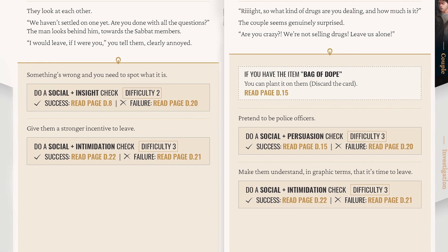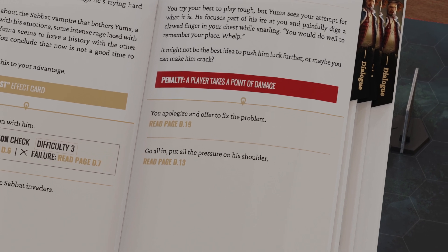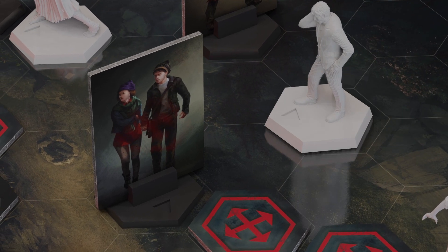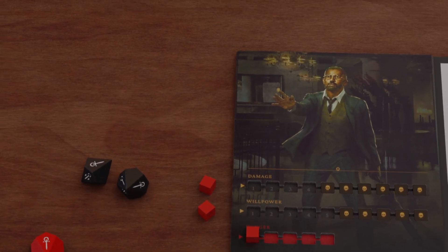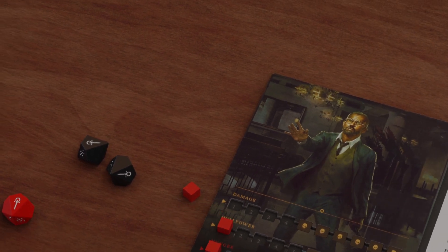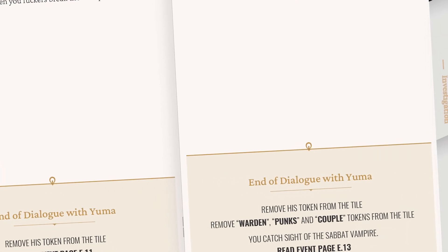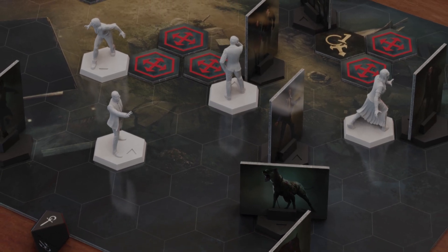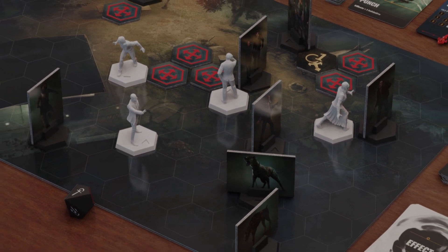A dialogue sequence will begin as players engage with NPCs, and it will take form as an interactive branching mechanism guided by the scenario booklet. A dialogue can begin when your character moves to a hex adjacent to the NPC you want to engage with. During a dialogue, a skill check may be required, and can only be performed by one player. You can use willpower to re-roll your black dice during such a check if you wish. Also, a dialogue must reach a conclusion before moving to another sequence — you cannot dialogue while other players are in combat. When a dialogue begins, all players, even those not inside the dialogue, are considered in the same sequence.